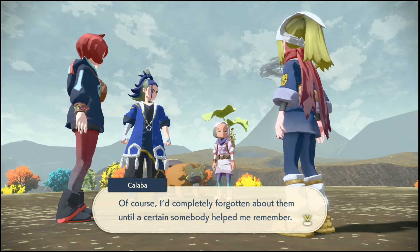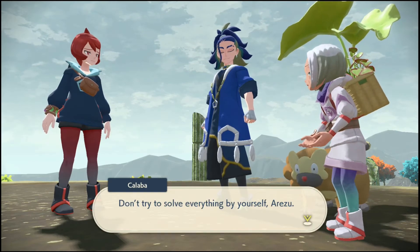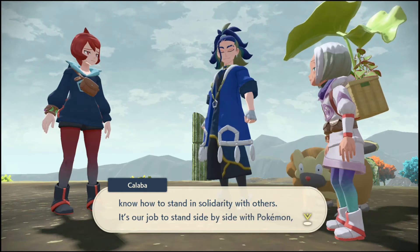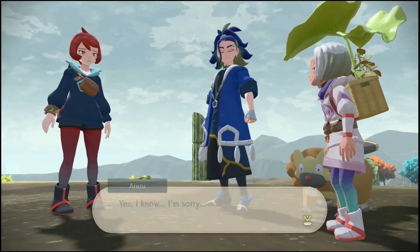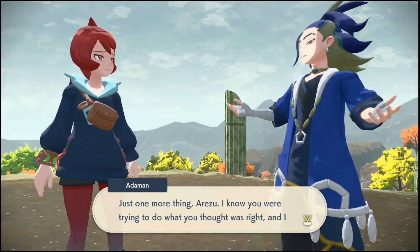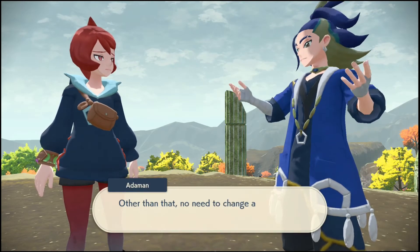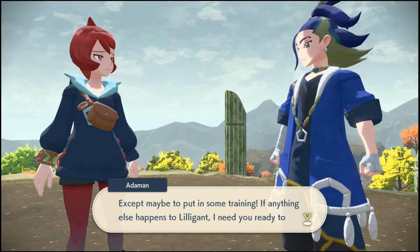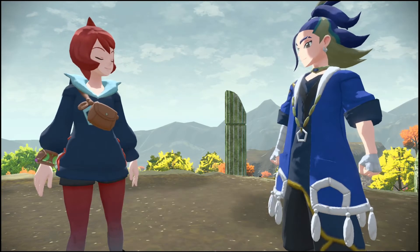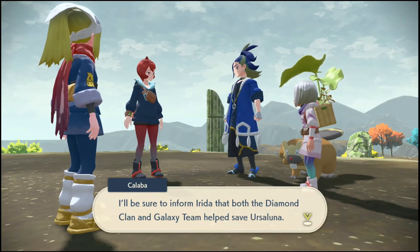A character says: 'I'd completely forgotten about them until a certain somebody helped me remember. We owe you one.' Then: 'Don't try to solve everything by yourself, Arzu — you're a warden, we should know how to stand in solidarity with others. It's our job to stand side by side with Pokemon.' Ataman, leader of the Diamond Clan, speaks: 'I'll be sure to inform Irida that both the Diamond Clan and Galaxy Team helped save Ursa-Luna.'